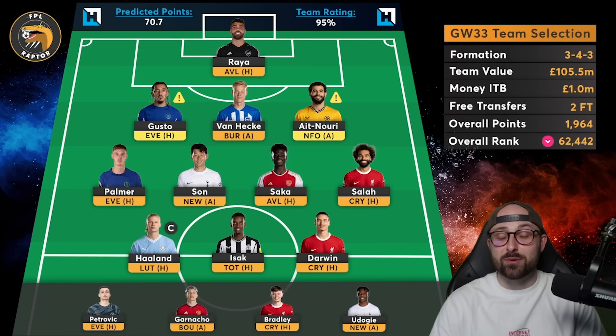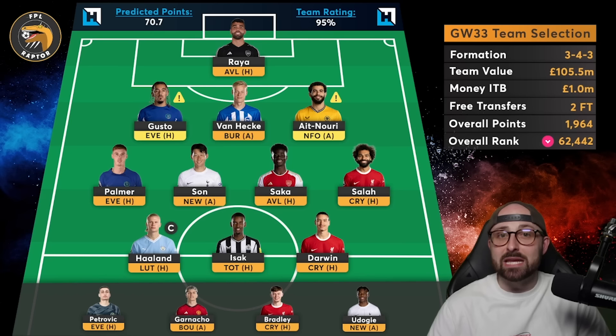The only midfielder I'm potentially looking to sell — which seems crazy off the back of his 10-pointer — is Bukayo Saka. What I don't like about Saka is the fixtures, the lack of doubles outside of 34 when I'm free hitting, and he's getting lots of early subs — not making it to 90 minutes. You're looking at a player with non-ideal fixtures, no doubles when you need them, and not always on the pitch. Saka came off in the 63rd minute and that's not the first time. With Bayern Munich games coming up, I worry about his Premier League minutes. Maybe a move to Foden could make sense.